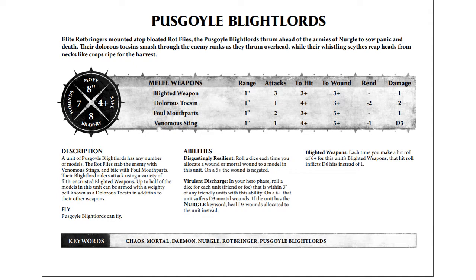This looks in many ways very similar to just a Putrid Blight King — we have the same Blighted Weapon rule. And let's not forget that the Blighted Weapons got FAQ'd. So now it's on a hit of 6, not a hit of 6+, so getting a hit buff or a hit debuff does not affect those anymore. But we do have those exploding 6s that turn into D6 hits instead of 1, which is really, really valuable. There's also the side note of Virulent Discharge: rolling a D6 in your hero phase — on a 6 it does mortal wounds to your enemy, and on a 6 it can heal wounds to yourself.